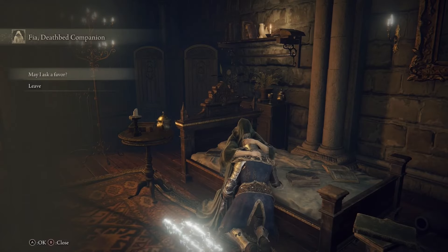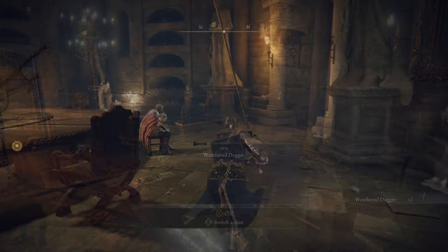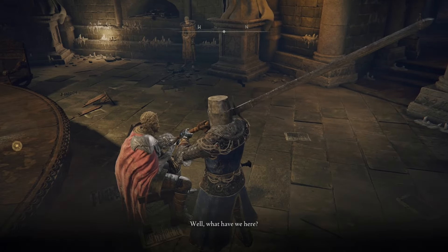Head into Fia's room, exhaust all of her dialogue, and you will receive the Weathered Dagger. After receiving the dagger from Fia, give the dagger to D, and reload Roundtable Hold by sitting at the Site of Grace.